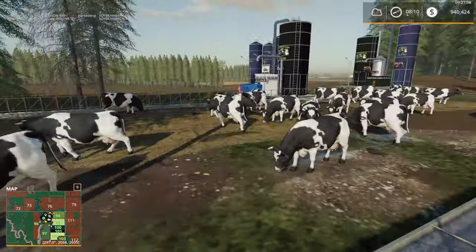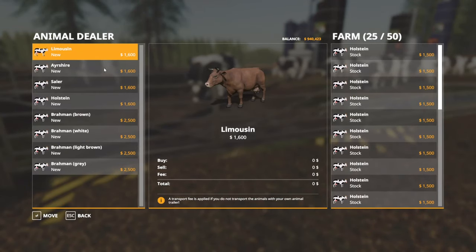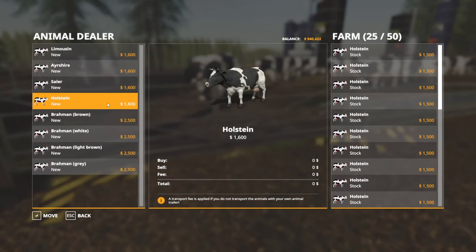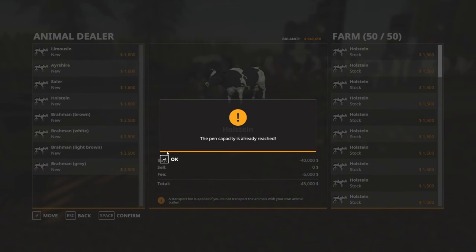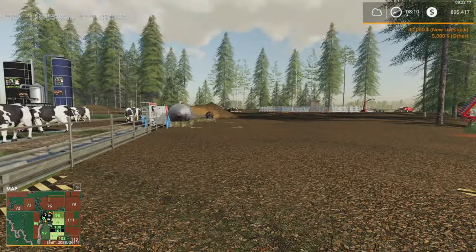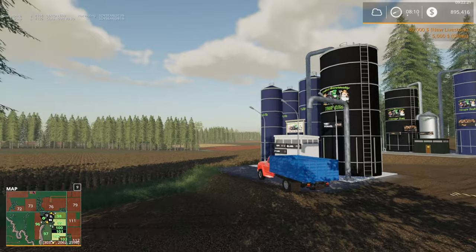This episode, I thought I'd start off by buying some more cows. I think I mentioned this last episode — we're just going to max this pen out. We've got Holsteins, so we'll bump up to 50 cows to get a little more milk production. The cows aren't going to reproduce, and we won't make any money off them reproducing — not on this map with only 50 cows.